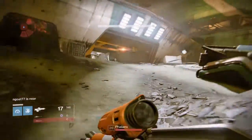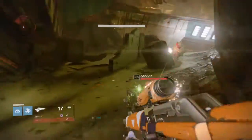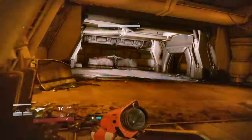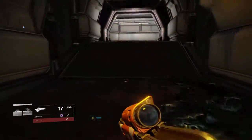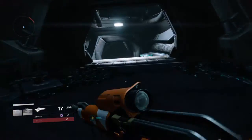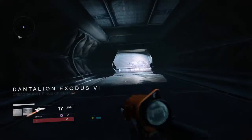The enemies are kind of easy to avoid. Come inside here, go into this corridor, keep going straight, and then make a little downward turn right here.